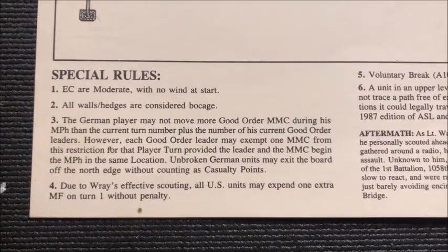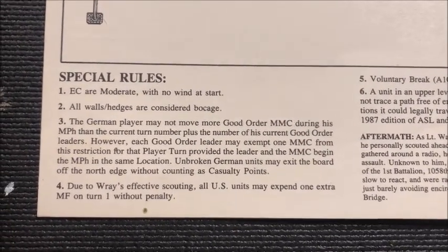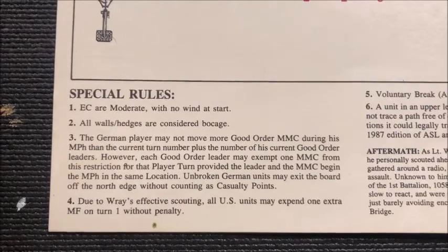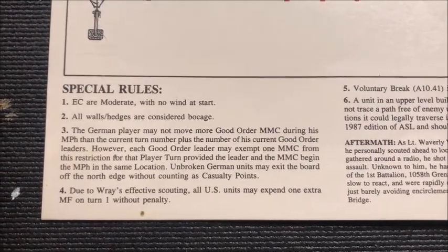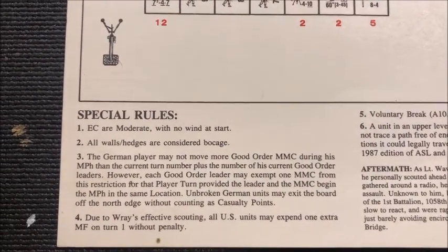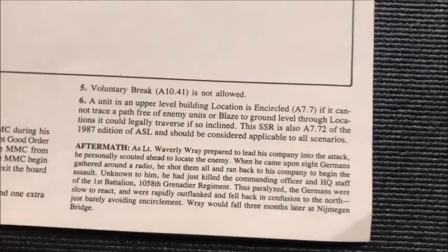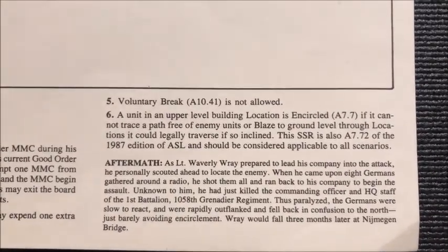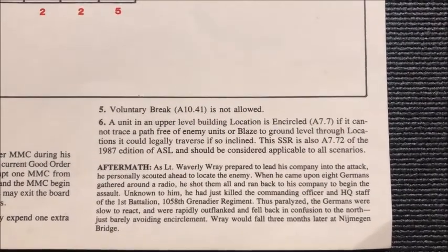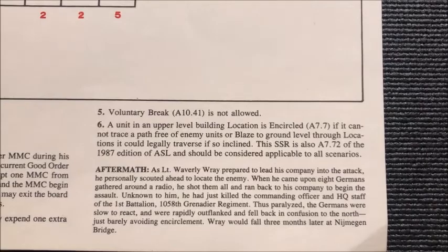So on the first turn you're not going to be able to move more than three. However, each good order leader may exempt one multi-man counter from the restriction, provided the leader and the multi-man counter begin the movement phase in the same location. Broken German units may rout off the north edge without counting as casualty points. Due to raised effective scouting, all US units may expend one extra movement factor on turn one without penalty. Voluntary break is not allowed, and units in upper level building locations are encircled if they cannot trace a path free of enemy units or blaze to ground level.